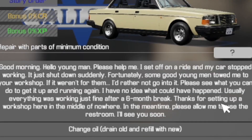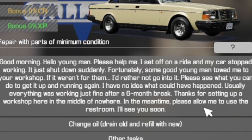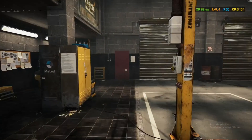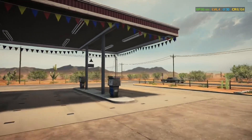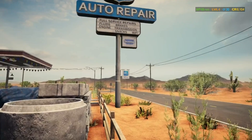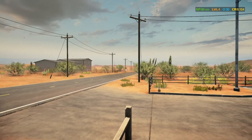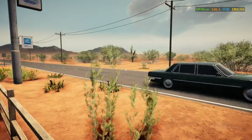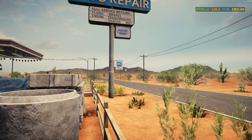A customer says: 'Thanks for setting up a workshop here in the middle of nowhere.' You're not wrong — it really is the middle of nowhere. In the meantime, please allow me to use the restroom. That order is going to be for another time, but yeah, he is correct — this shop is in the middle of nowhere. I'm going to leave this episode of Car Mechanic Simulator 2021 here. If you guys would like to see more of this, please like and subscribe to the channel, and I will see you guys in the next video. Bye everyone.